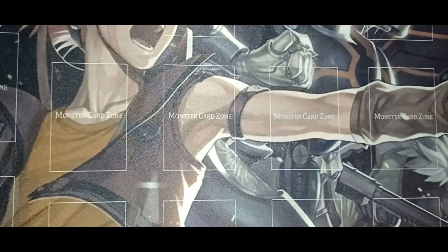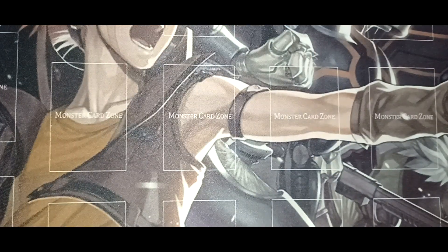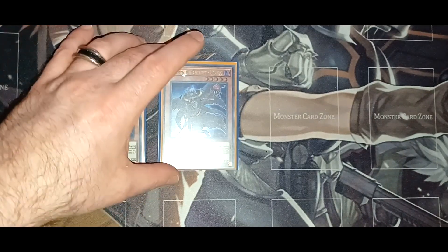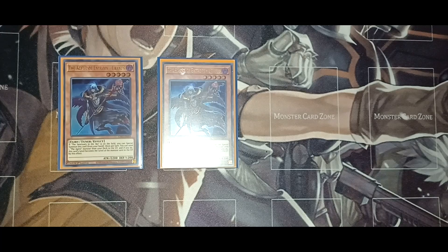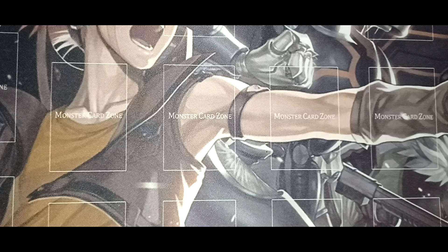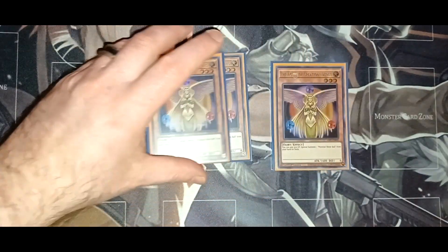This works well with the new strategy. Then we have two copies of Uranus the Agent of Entropy, which is a great card. If you have Sanctuary in the Sky, you can special summon cards from your hand, and from there you can send an Agent card from your deck to the graveyard and manipulate its level, because this deck does have quite a bit of synchros in it. From there you can also synchro climb into whatever you need for the situation.